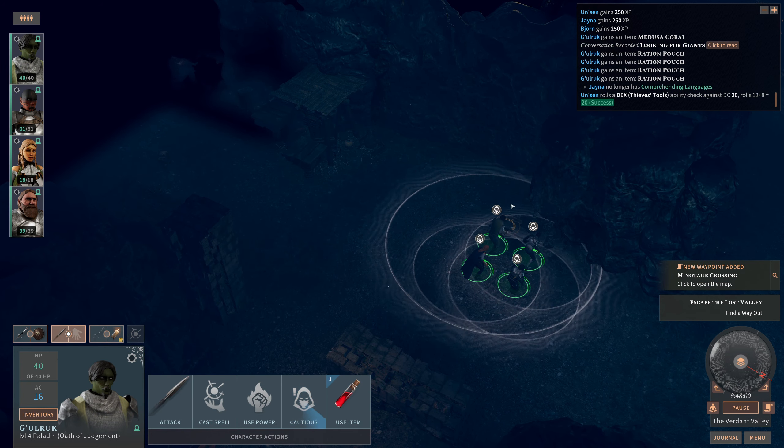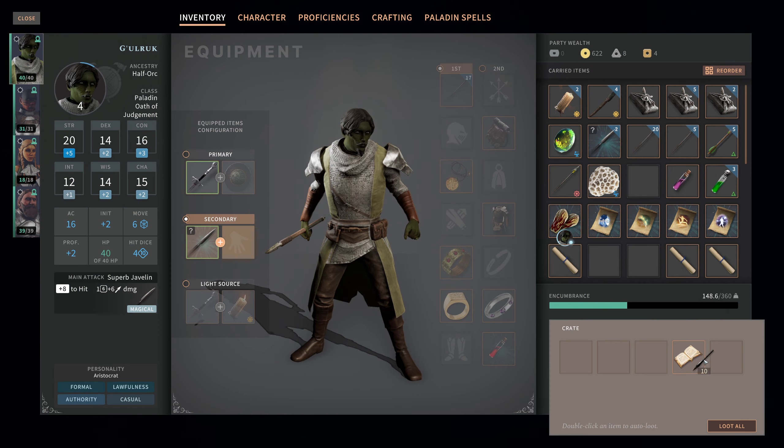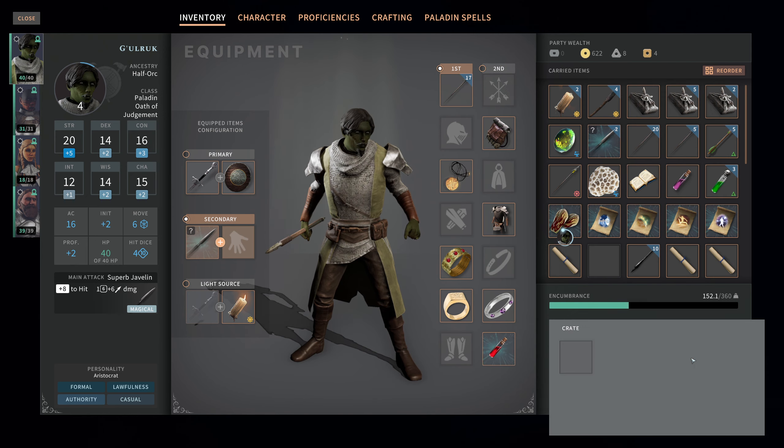Minotaur crossing. Oh god, okay. Give me the gold, the gold, the gold, the darts. And the crafting manual: Hide Armor of the Wilderness.